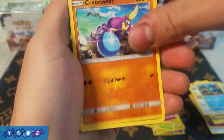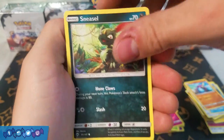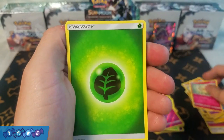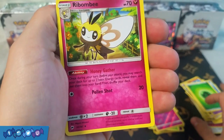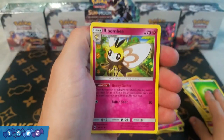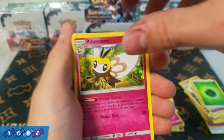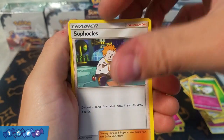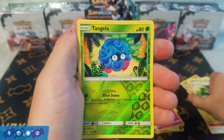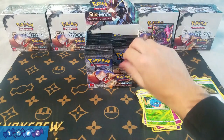Next pack: Crabrawler, Sneasel, Venipede, Horsea, Cutiefly, Grass Energy, Rabambi — which is an uncommon, I thought this was a holo in Japan but I could be wrong. It's a pretty decent card though, lets you search two basic energies out of your deck every turn, so at least it's easier to pull. Sophocles, Escape Rope — I really like the new art on this — Reverse Holo Tangela, and a rare Meowstic. Nothing too special.